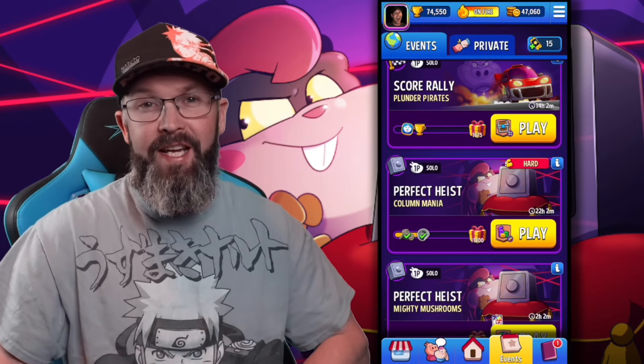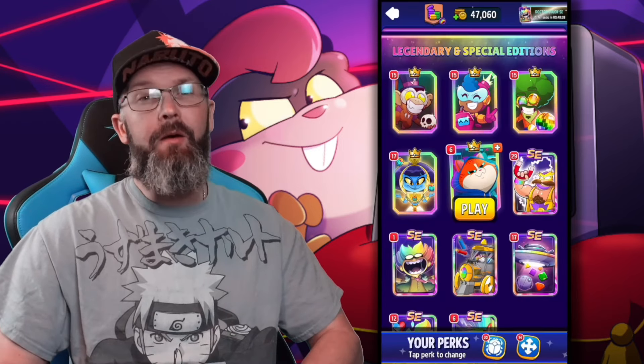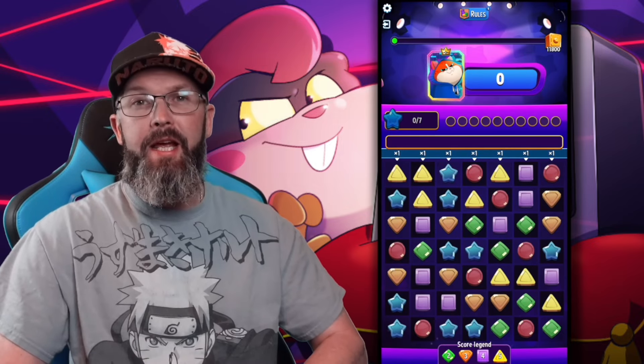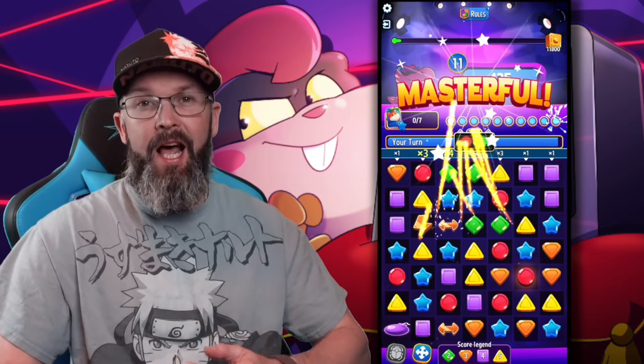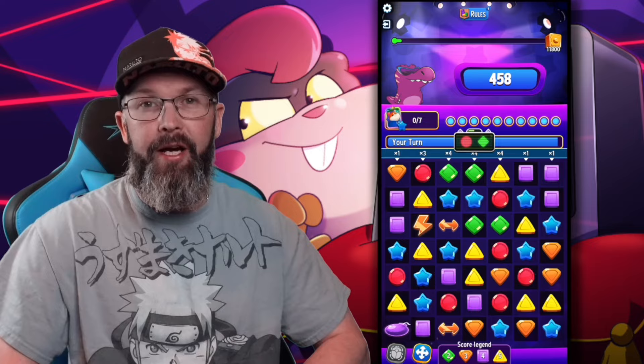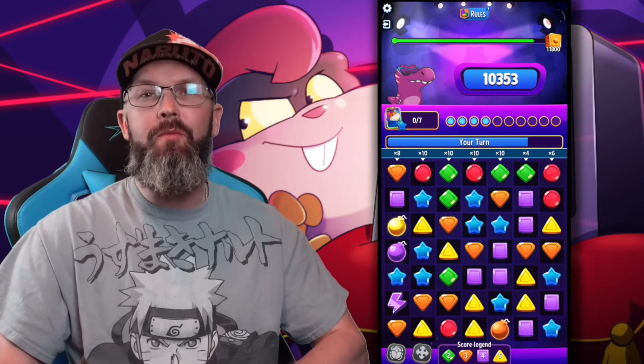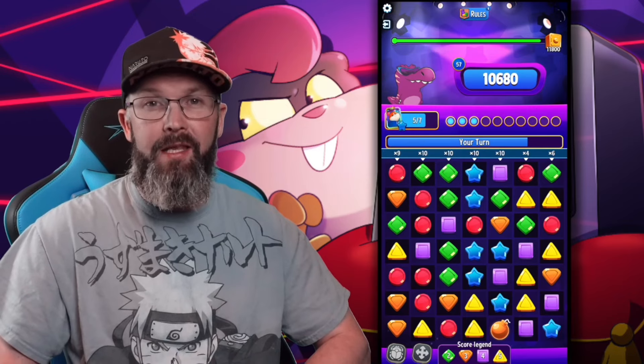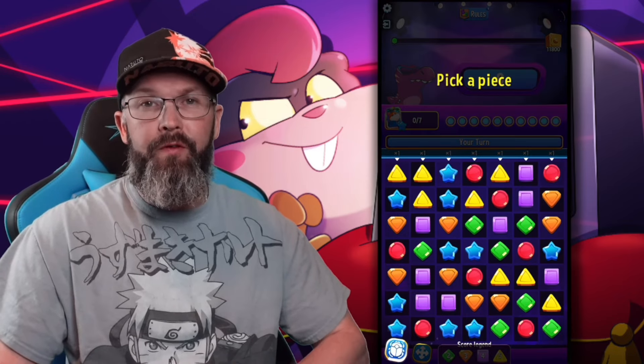Hard mode — always a true test of your skills. Let's make it easier by going in with Mixie Meow. This one is a perfect heist column mania, meaning each match we get inside a column is going to increase the multiplier. There is a limit to this though — each column will only go up to 10 times, and we need a match inside that column to get the multiplier. For perks, we're using Mini Cleo and Remove Cross.